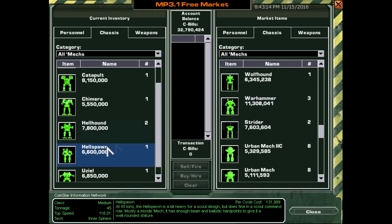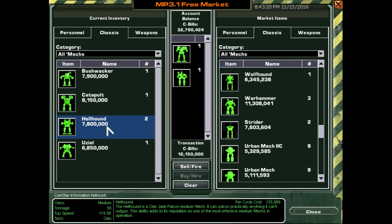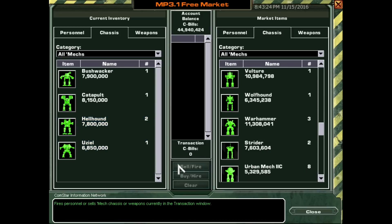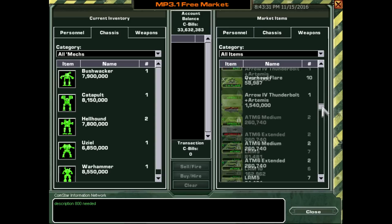We should do it. Alright, we're going to sell. Let's get rid of this Hellspawn and this Chimera. We've got the Uziel, and we're going to have a second Uziel coming in, so we'll sell those. We'll get a Warhammer. Oh yeah — Warhammer!